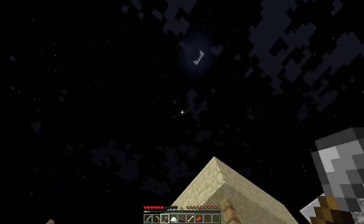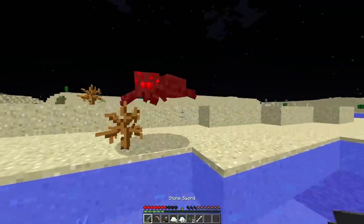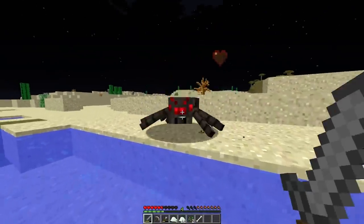Hey bat, can you just come down for one second, please? Wow, he listened. Nice. A spider — give me all your cells. They're super easy because you were in the water, you poor soul.